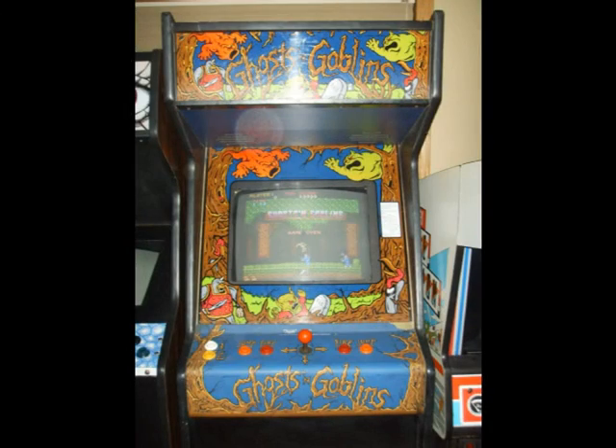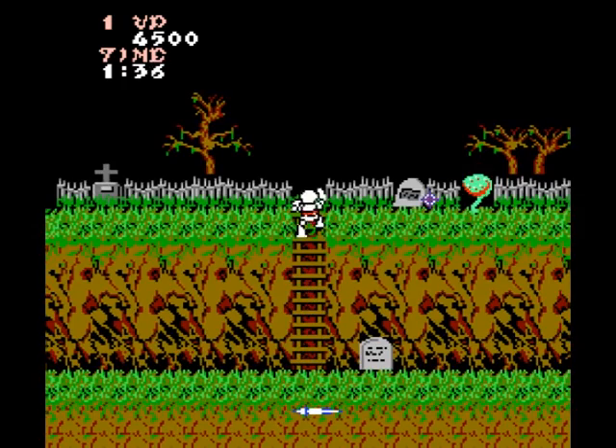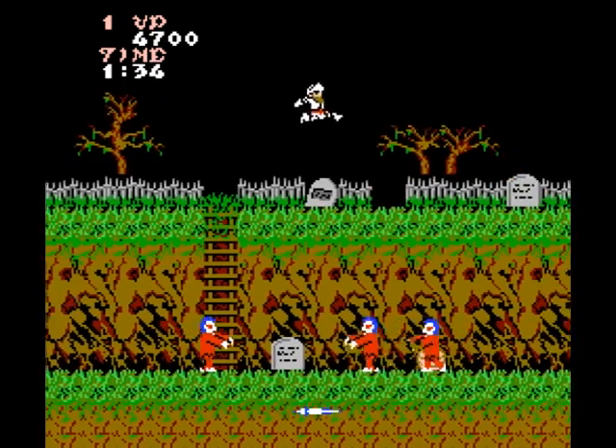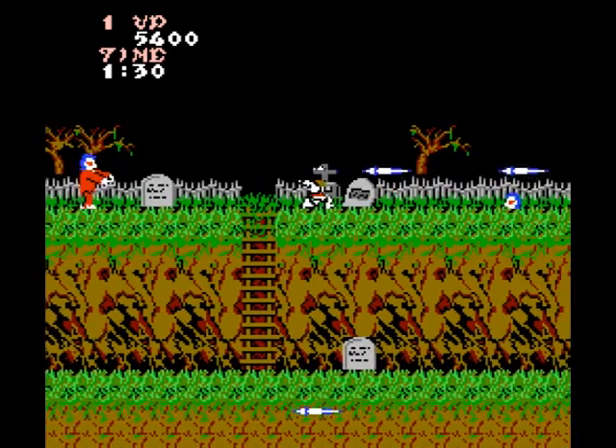Ghosts and Goblins was released in the arcade in 1985, and was ported to several consoles including the NES a year later. You play as Arthur, a knight who must rescue the Princess, who was kidnapped by Satan, although the characters' names aren't revealed until later entries in the franchise.